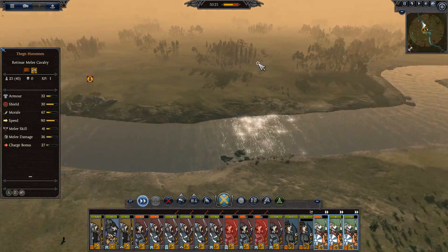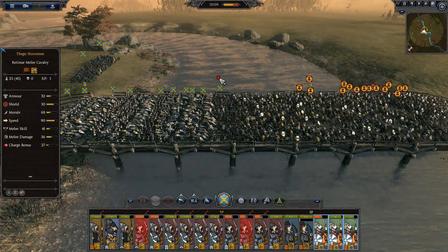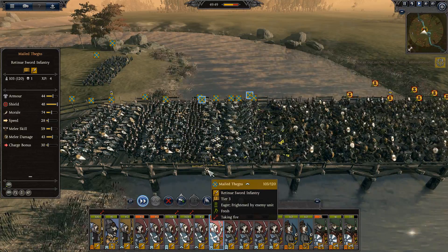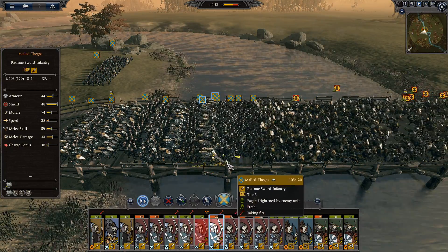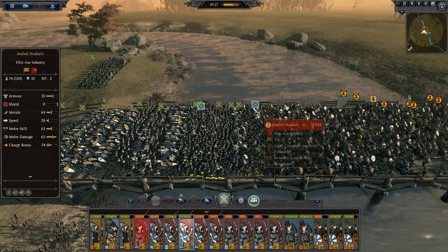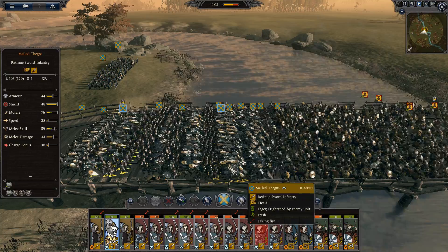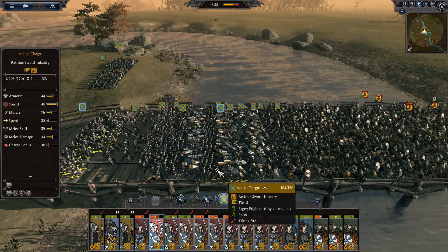Moving my cav forward. This is where they need multiple routes across the rivers like we used to have, because these battles are a little one-sided, even though it says they shouldn't be. I'm just moving everything up now into one big, solid bastion.